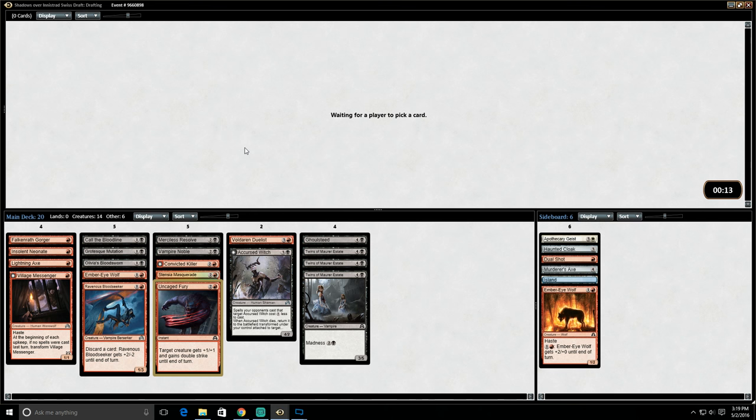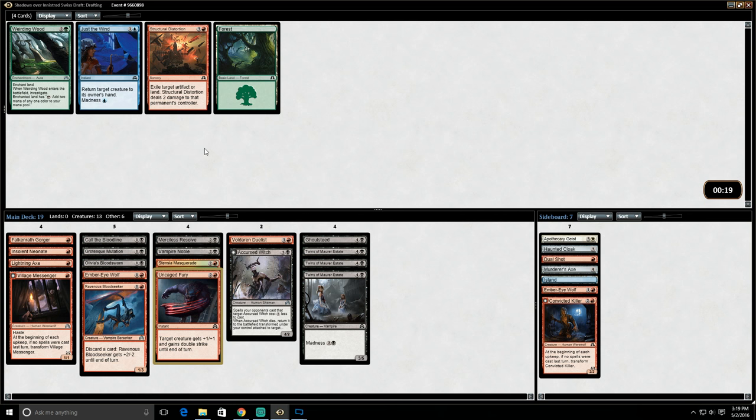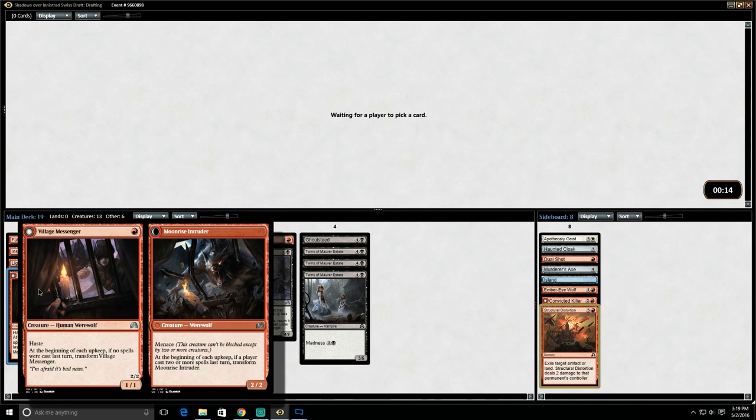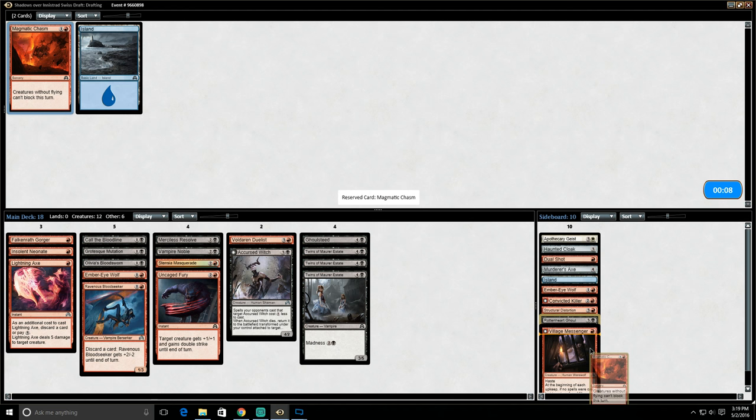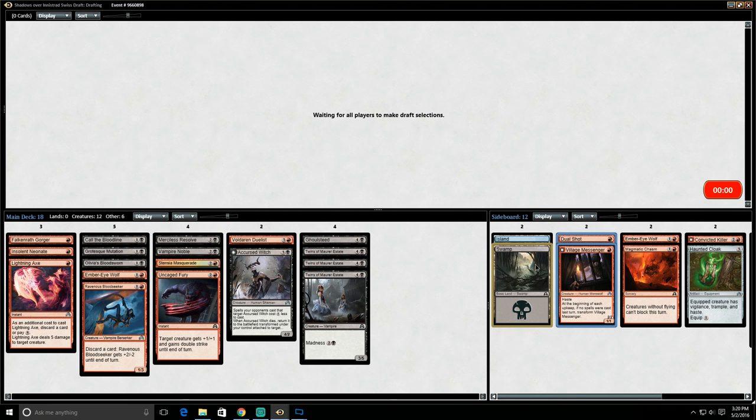Let's start moving stuff that we don't want. I'm not sure we want Merciless Resolve — we definitely don't want Convicted Killer. We'll take a Structural Distortion. I think we'd rather not play Village Messenger if we can help it. We'll take a Rotten Heart Ghoul, the Chasm, and a Swamp.